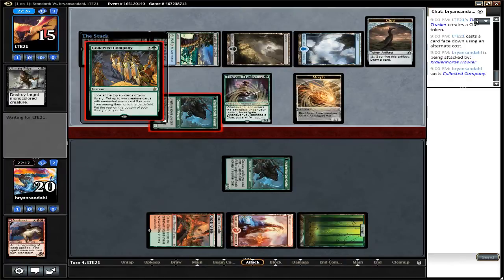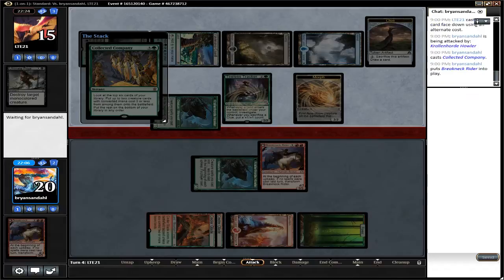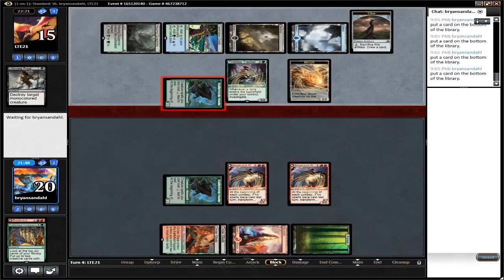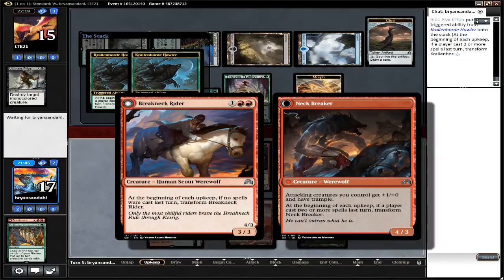Werewolves is responding with Collected Company, and that's the great thing about Werewolves — there are a lot of good creatures with converted mana costs 3 or less. Gets a Breakneck Rider. Gets a Breakneck Rider. Honestly, I would just take the 3 damage here, since these guys are going to be much more powerful if you can get them to flip.